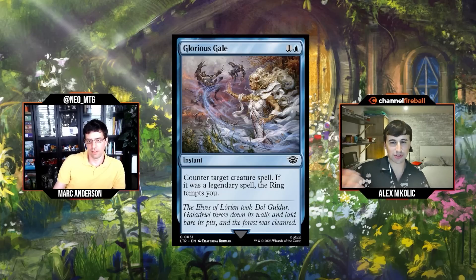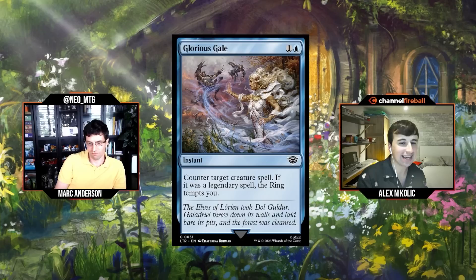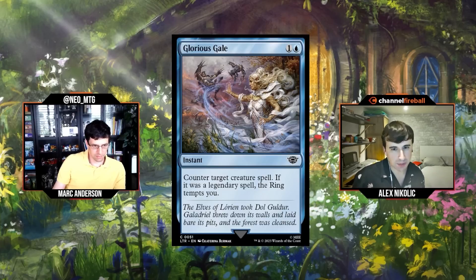Next: Glorious Gale — I didn't expect them to print a strictly better Essence Scatter. One and a blue for an instant: counter target creature spell, and if that spell was legendary, the ring tempts you. Essence Scatter is just good. Spell-based decks are happy to leave up mana, and even in decks tapping out more often, you'll find a spot. I remember in Dominaria United people caught on that it was a quite underrated common for a long time.